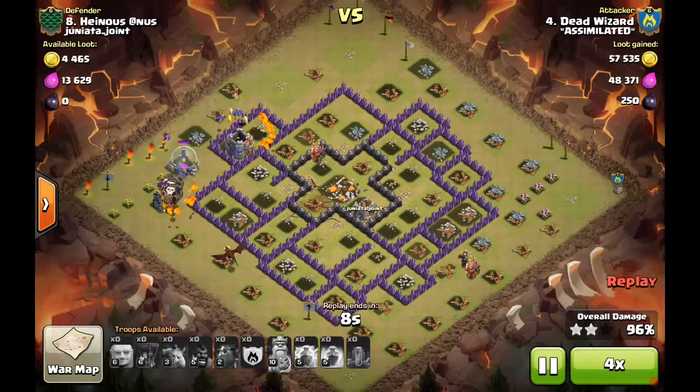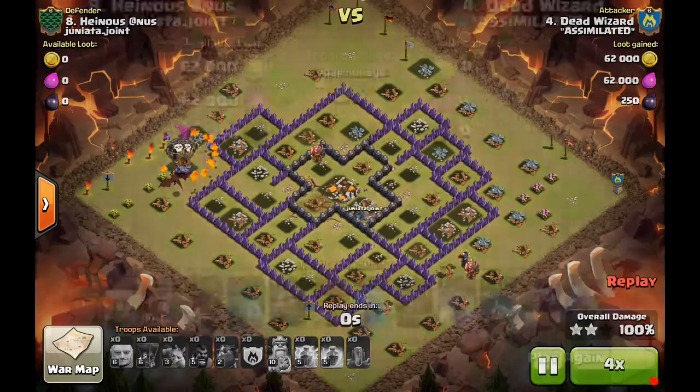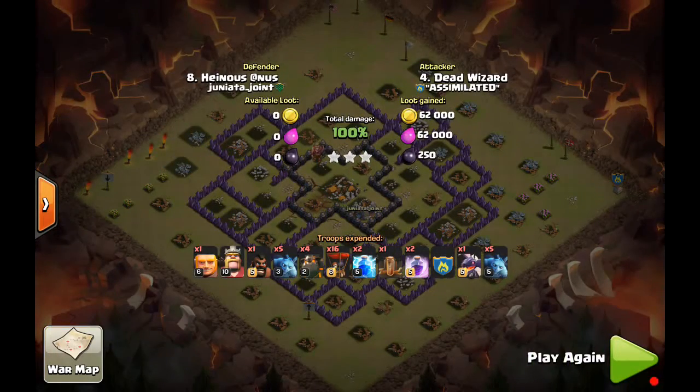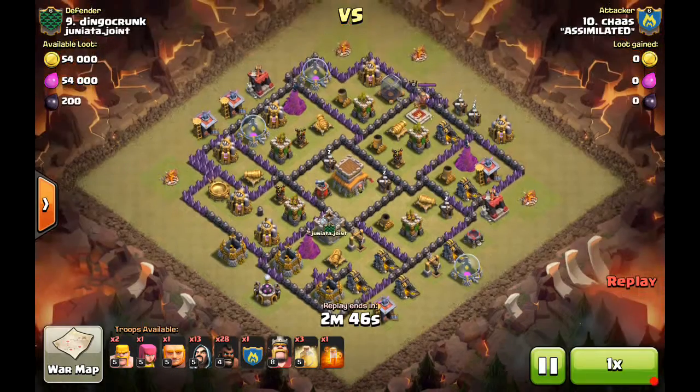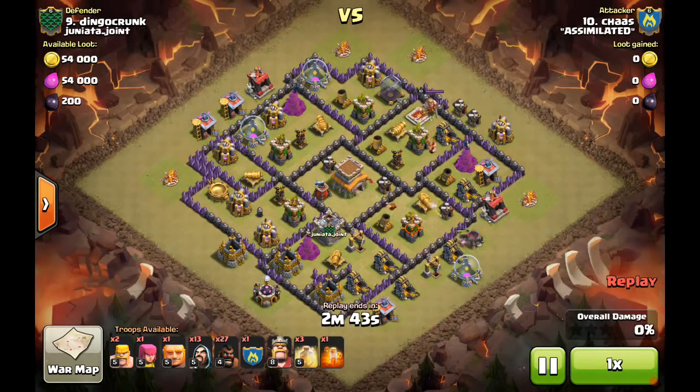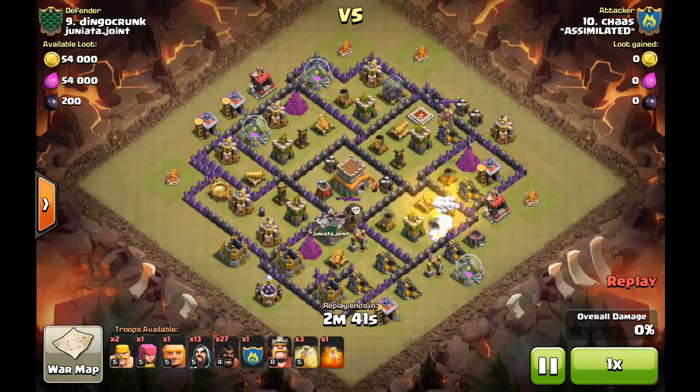There's more than enough left to get through that base. When you see low-level air defenses and X-Bows pointed down, definitely consider air attacks — Quattro LaLoon, PentaLoon, those kinds of compositions.